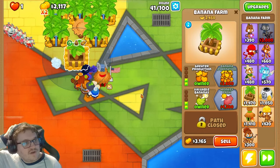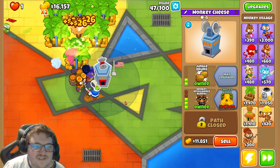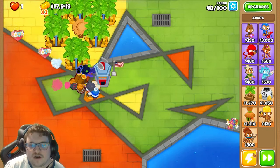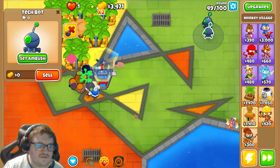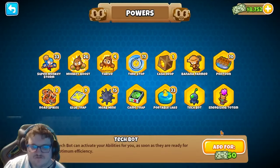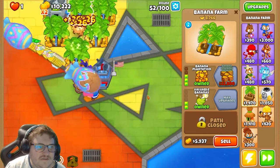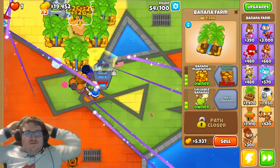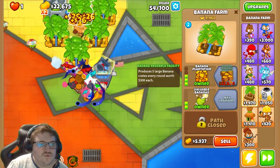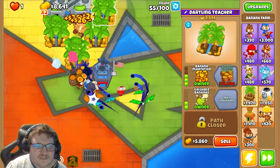Now we will gain money really quick. We want more and more attack speed on him, so we're gonna continue upgrading this. We're gonna unleash the full potential of Voidora. We're also gonna purchase another one and a third one. Now we continue upgrading the banana farms again. This is really, really good because now we can continue gaining enough money to upgrade Voidora. We're going to upgrade her to the max as well.